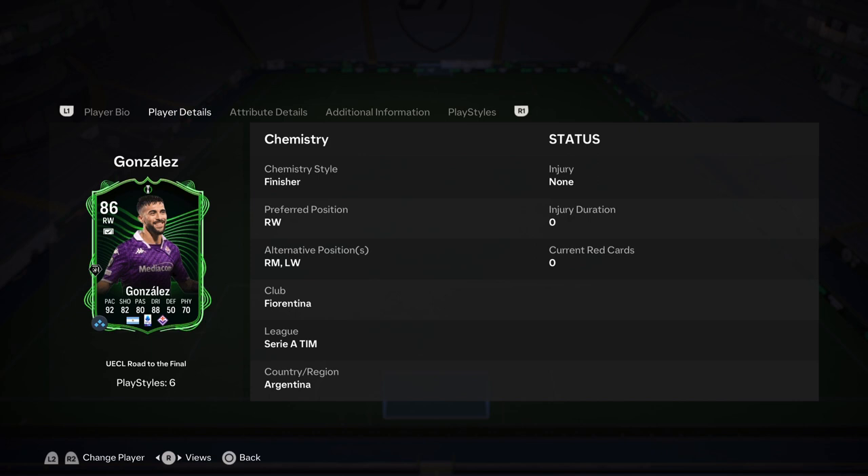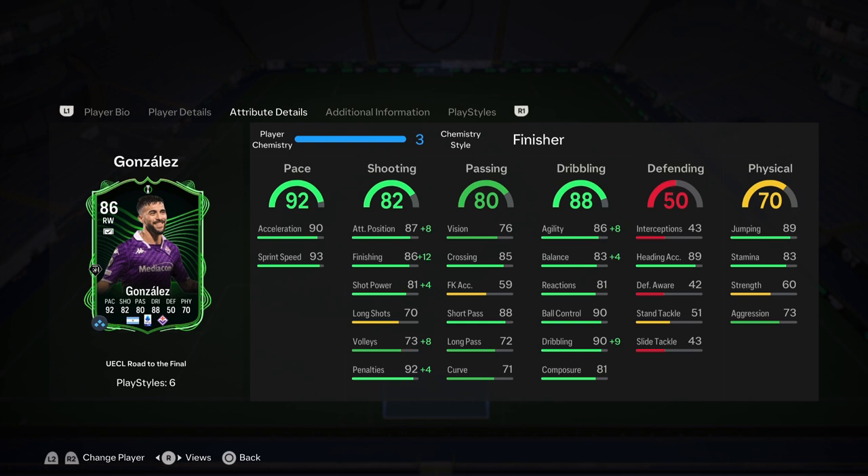I applied a Finisher chemistry style. You can play him at right wing, right mid, or left wing, but we are going to be playing him at striker. I applied the Finisher to max out dribbling, increase agility and balance, and get 98 finishing. Pace-wise, 90 acceleration, 93 sprint speed, 87 attacking positioning, 81 shot power. Passing: 88 short passing, 85 crossing. Dribbling of 88 — maxed out with the boost, great ball control and agility.